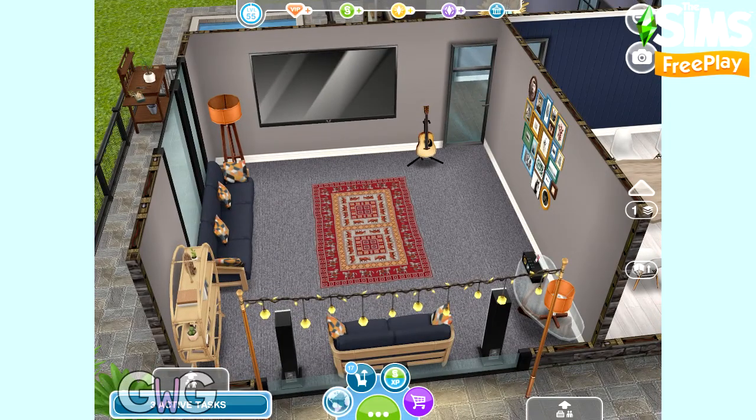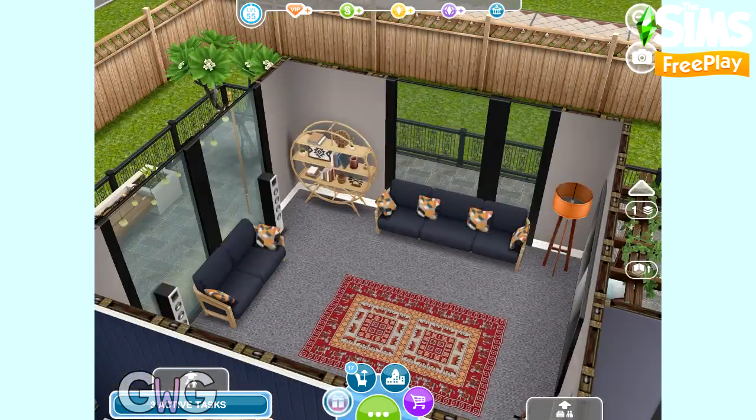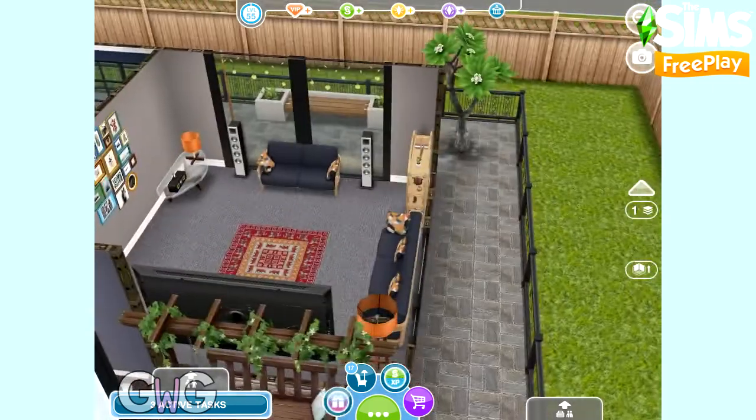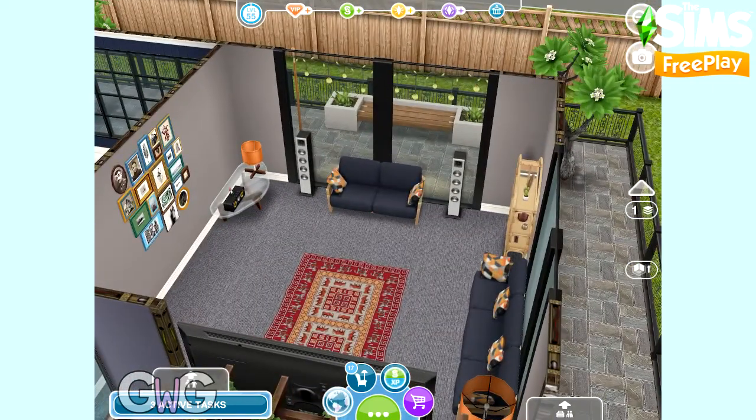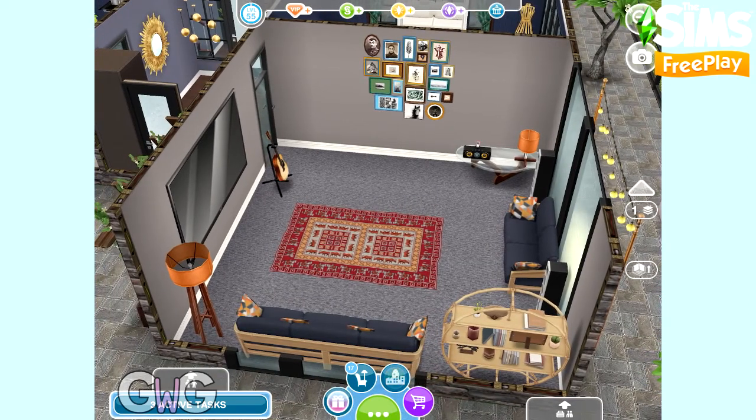Next door we have the living room. I didn't actually change a lot of this room either. I added the guitar, I changed the picture on the wall, and I added the rug and changed the wallpaper and the flooring. But everything else I left as it was. I do really like those sofas and I thought the rest of the decor actually went quite well with them already.